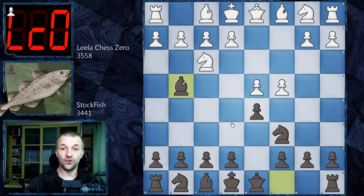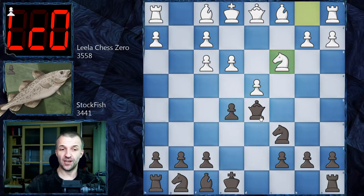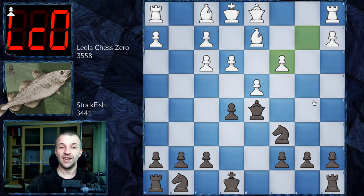Nf3, Bg4, C takes on D5, Bxf3, Gxf3, Qd5 now attacking the pawn twice. So E3 defending, and now E5 attacking even one extra time. Nc3 now attacking the queen, so Bb4 pinning that knight, Bd2 unpinning. And now Bxc3, Bxc3 — this position was reached by a lot of super grandmasters: Alexander Grischuk, Magnus Carlsen, Garry Kasparov, Nigel Short, Hikaru Nakamura and so on. Very well known position. We have also one more move, Qd6, and this is the end of the book.